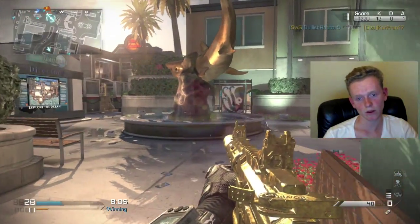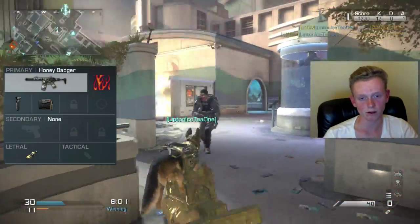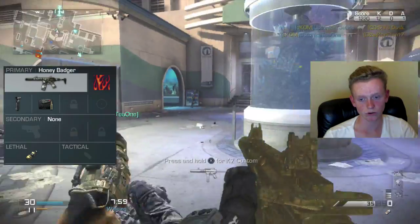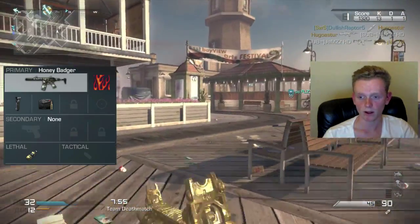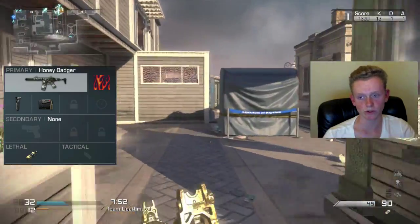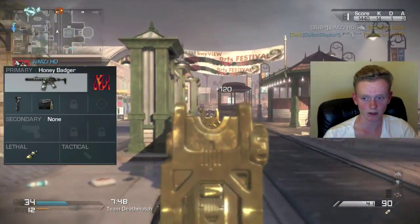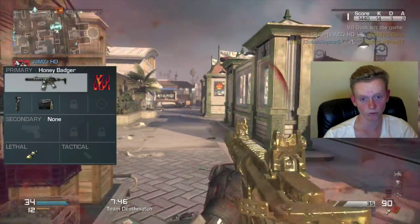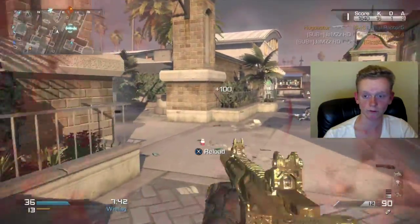The second class setup is for people who have fast trigger fingers. It uses grip and semi-automatic, which means every time you tap the trigger only one bullet comes out. The advantage over extended mags and grip is that it has no recoil report at all and it kills in three or four bullets — sometimes two if you get a headshot.